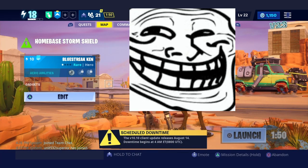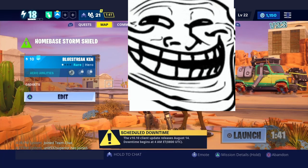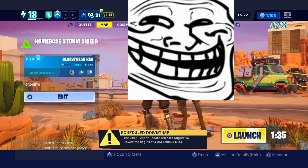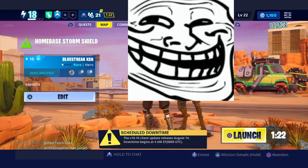Watch exactly what I do: I select X, look at the bottom right until it says 'traveling to lobby,' then hover over 'make party leader.' Ready — five, four, three, two, one — make party leader on your friend's gamertag. If it worked, you'll both load into the storm shield menu. My friend now sees himself as host inside my home base, so this step worked.